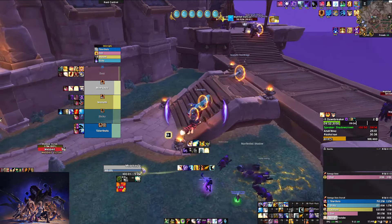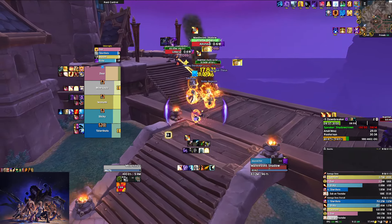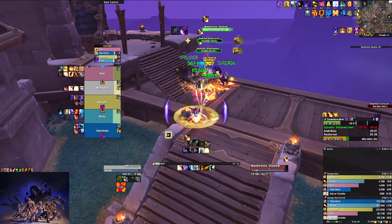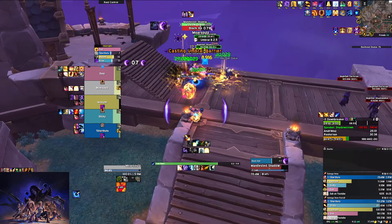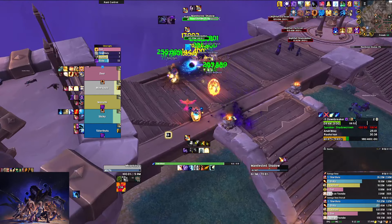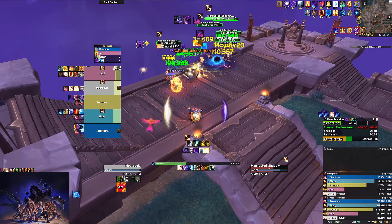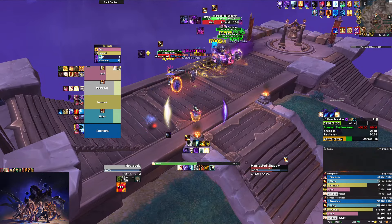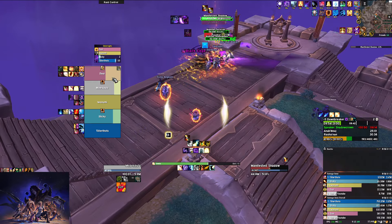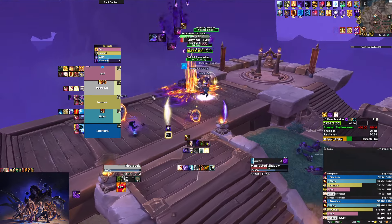Then we have the Dark Casters, which we talked about earlier. There's the DoT on people, so we're keeping them alive. We're also dodging the swirlies that the Shadow throws down under your feet — keep an eye out for those.